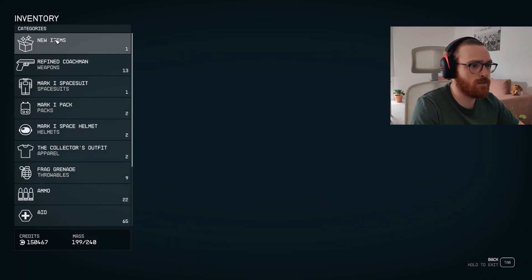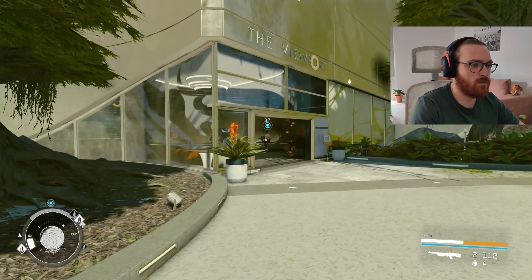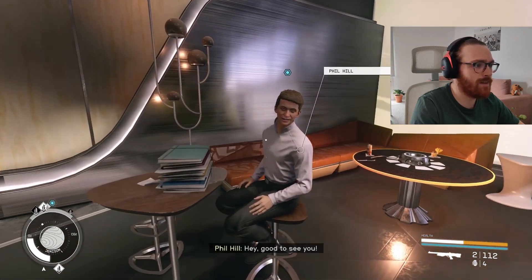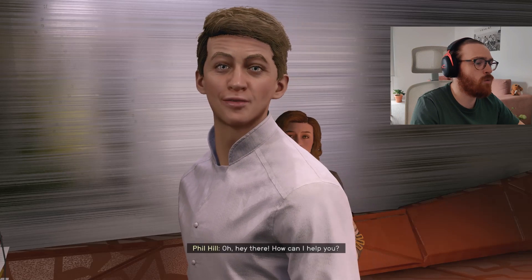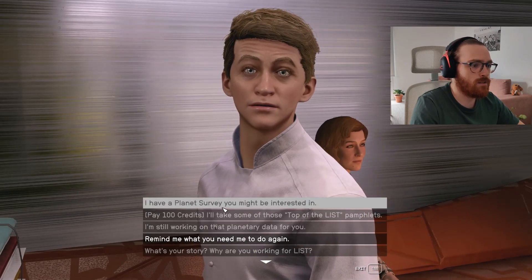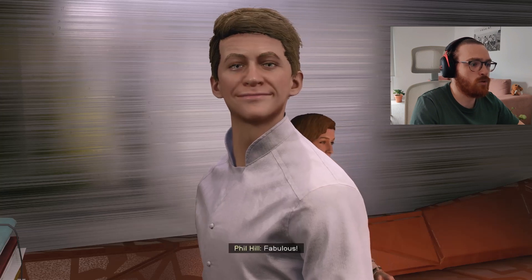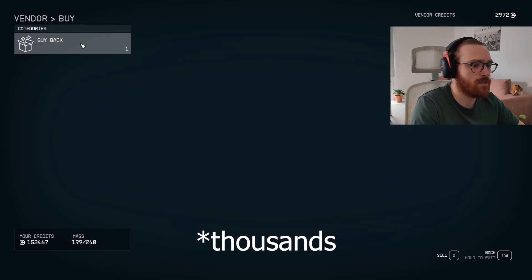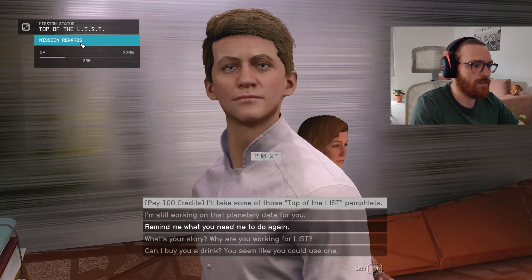Let's go to inventory. As you can see, we now have Jaffa 3 survey data in our inventory. What we can do with it is sell it to a couple of places. First of all, it's Vladimir on the Eye. The second is this guy — he is present in almost every spaceport, like a cafe, and he is interested in planet survey data, mostly habitable ones. We can sell it to him and get 300 credits.